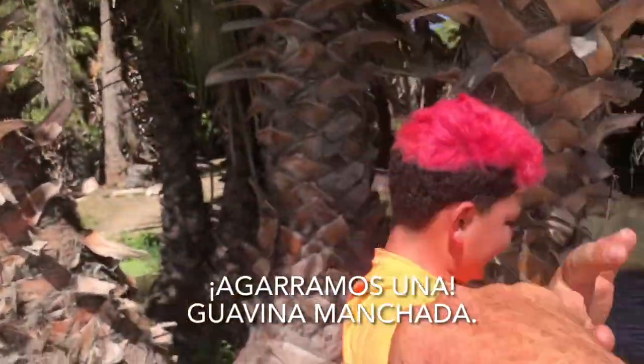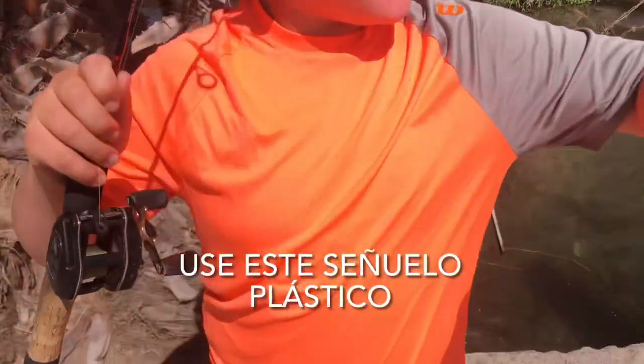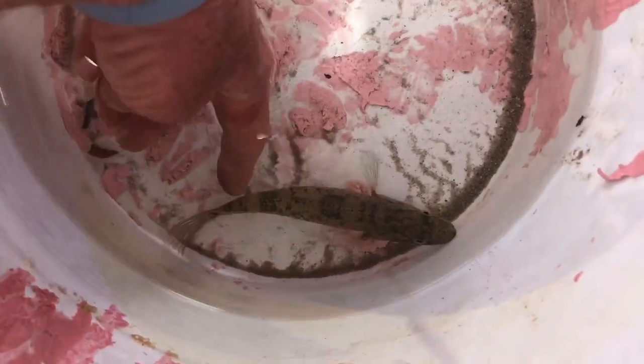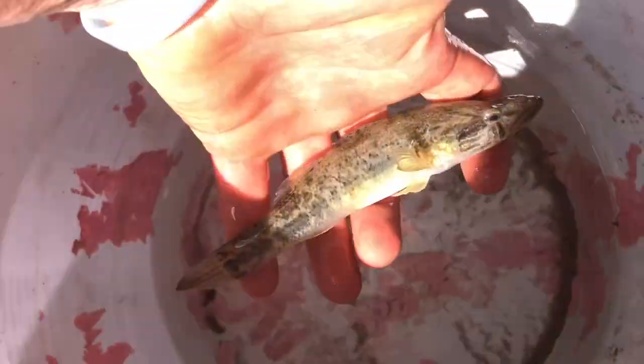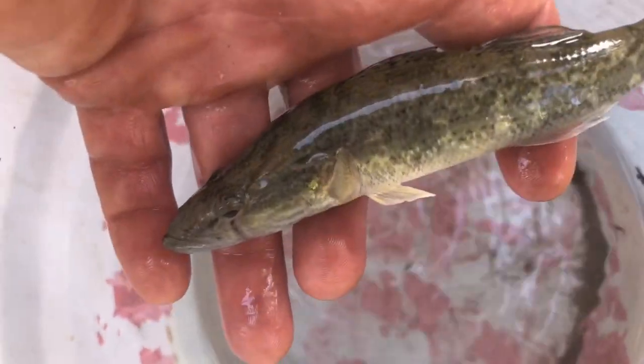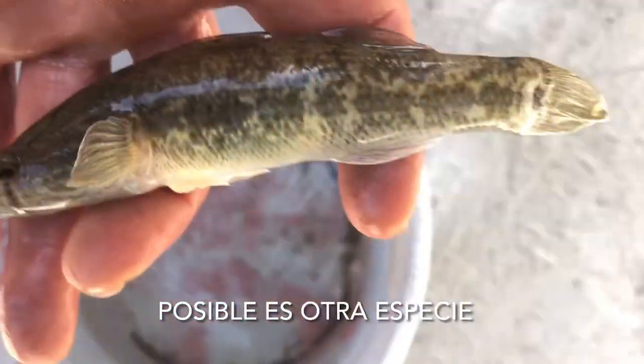Got one! Spotted sleeper goby. Elliot, what did you use for bait? I just used this little micro swim bait. So there you go, that's a spotted sleeper goby. Kind of hard to see. Maybe this isn't a spotted sleeper goby — I'm not real sure. This might be some other species.